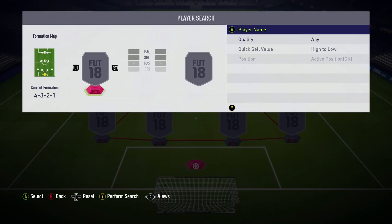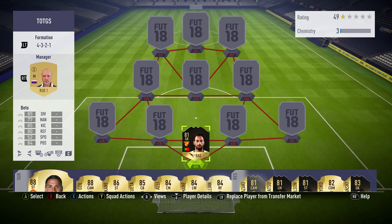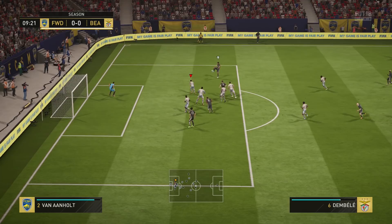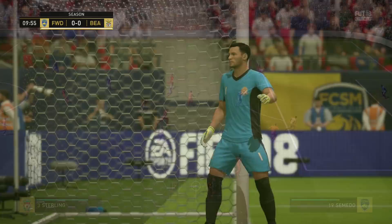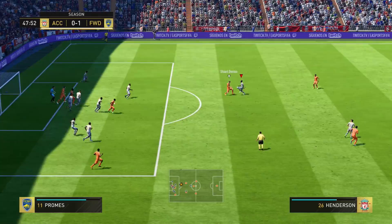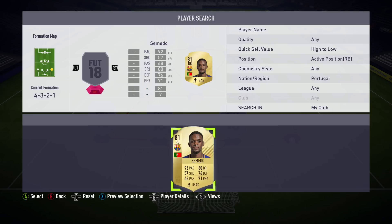So without further ado, we are going to put in Inform Beto. That's where we start, and what a goalkeeper this guy is. I picked him up for 16k. The whole squad cost around 150k on both consoles, which is really good value, especially with how many Inform cards and special cards we will be using. Beto made some absolutely incredible saves. He's a very cheap goalkeeper, a great Inform to have — good nation, maybe not the best league in the world, but still a very good goalkeeper. We're going to continue with the Portuguese theme at right back and we have Semedo.